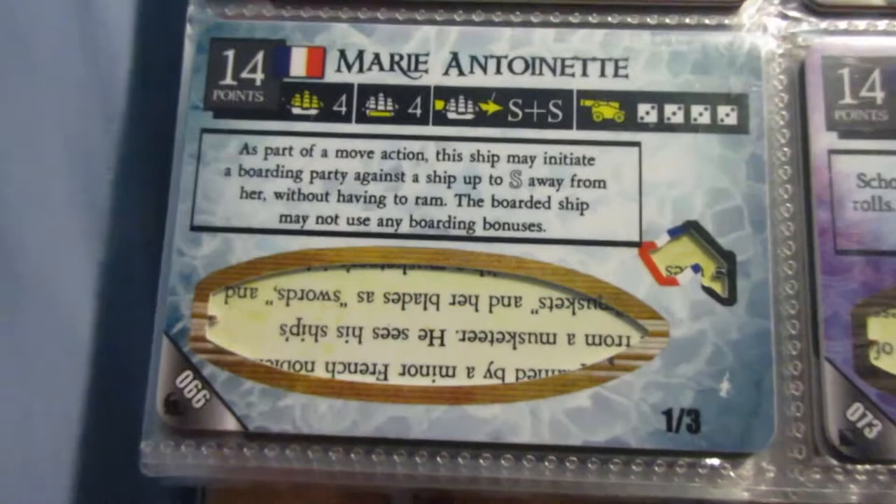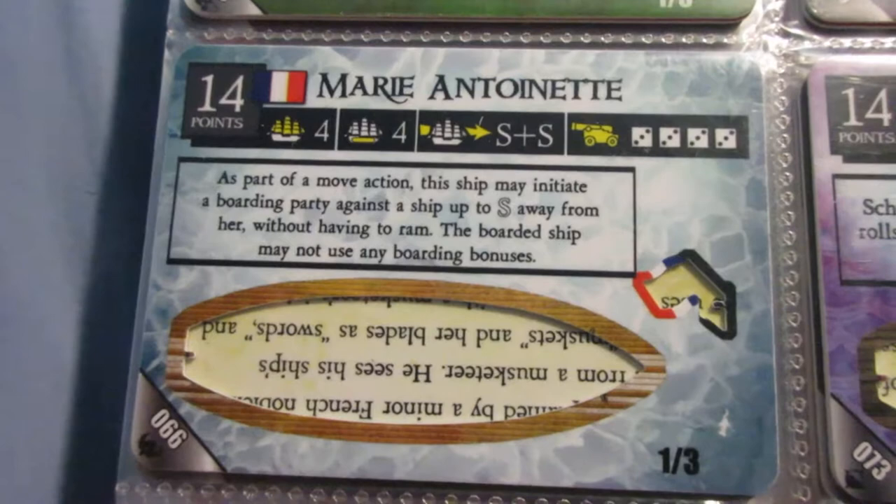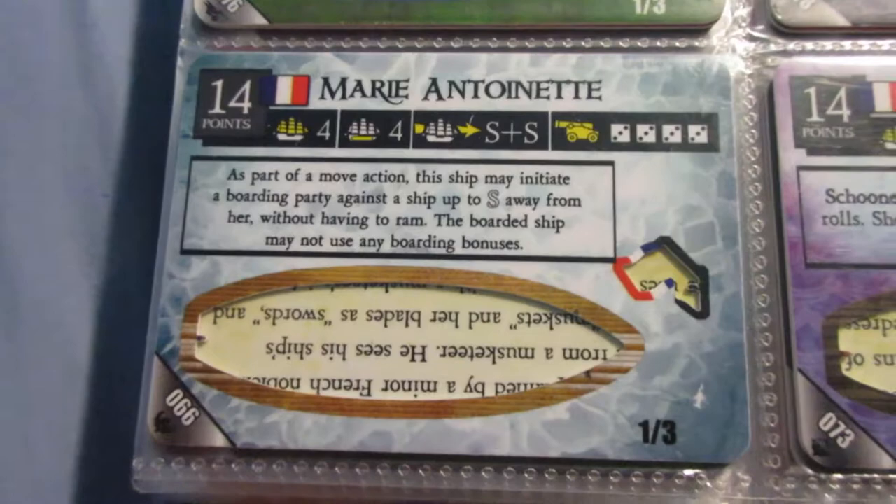The Marie Antoinette - I like the Plutone better because of the better cargo and more interesting cannons. This ship is also not too noteworthy outside of the ability, which is decent for raiding enemy gold runners or maybe trying to eliminate crew from enemy ships by boarding them more often.